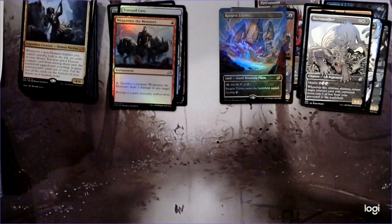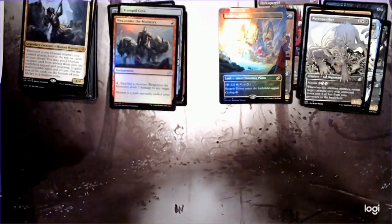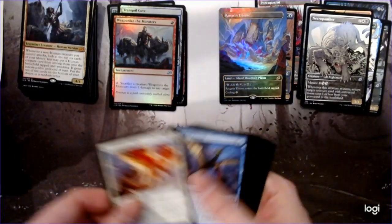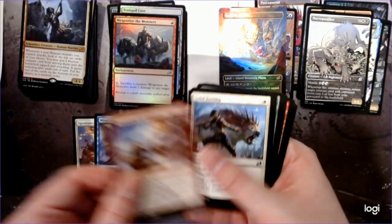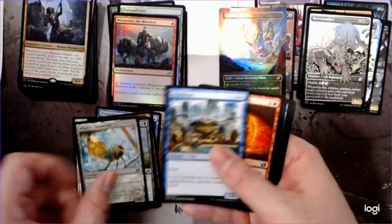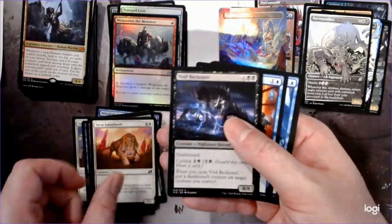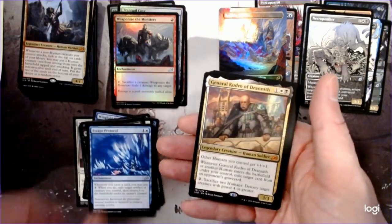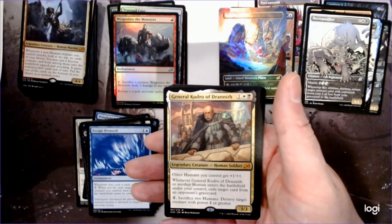Chandra got really bad — once you realize you can't plus and then redirect it, not so good. There's Lukka. Void Beckoner, Mystics of Duel, Escape Protocol, and General Kudro of Drannith.